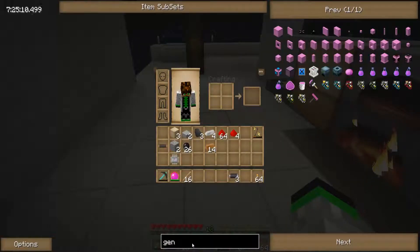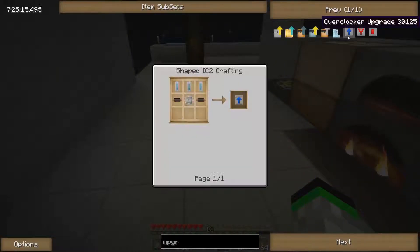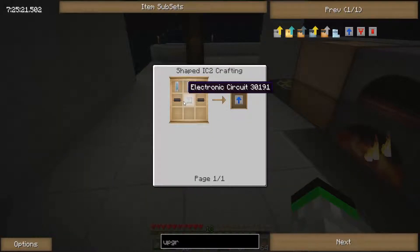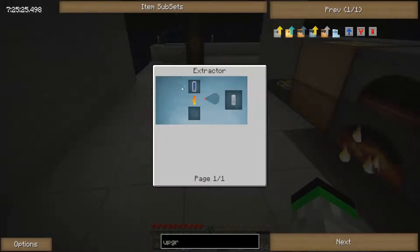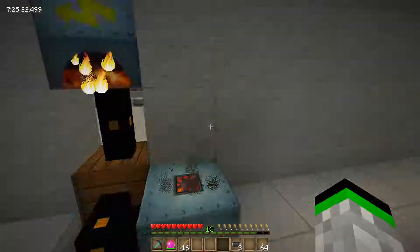Let's see what the speed upgrade is right here — overclocker. It just takes a regular circuit, two copper cables, and a coolant cell, which is made inside an extractor from a regular water cell. So we need to make an extractor anyway so we can get more rubber from our sap.